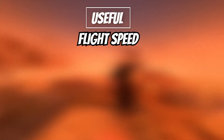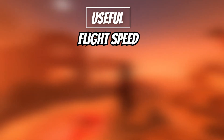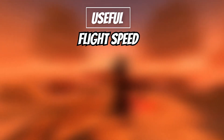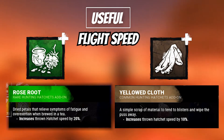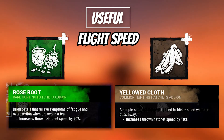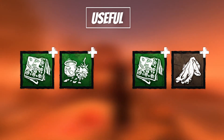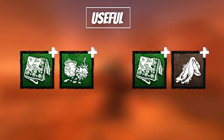Flight Speed is an incredible set of add-ons. It increases your hatchet's flight speed, but it also means you need to adjust your ability to lead targets. Roast Root increases flight speed by 20%, while Yellowed Cloth increases flight speed by 10%. Either of these add-ons combined with Babushka is extremely strong, but I prefer not to use them.